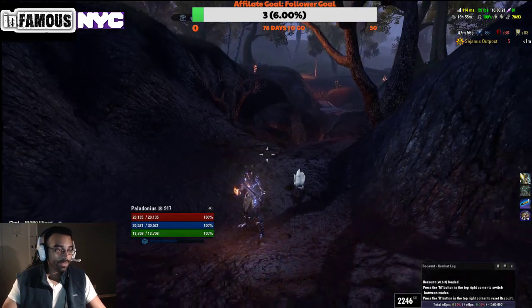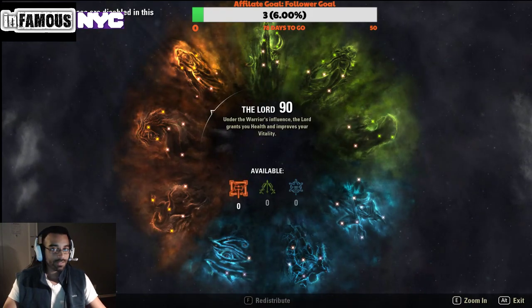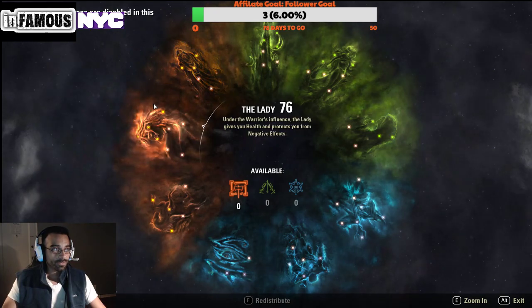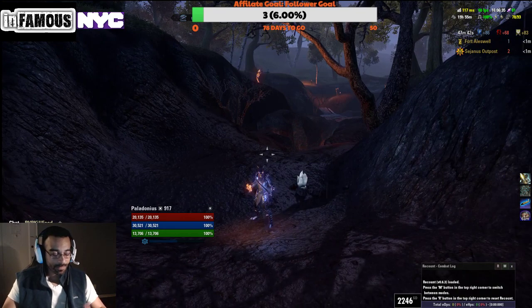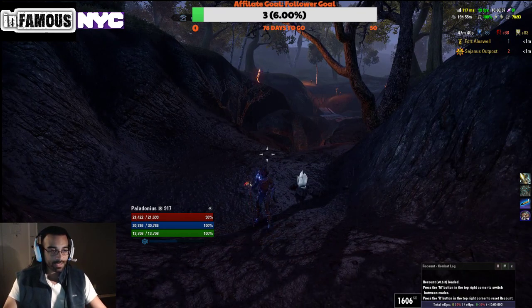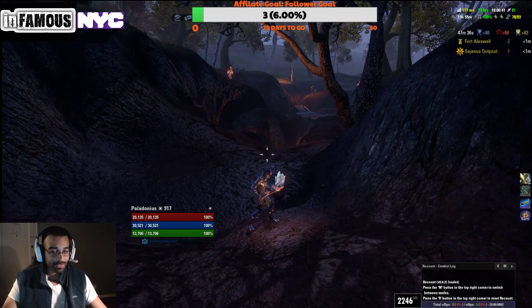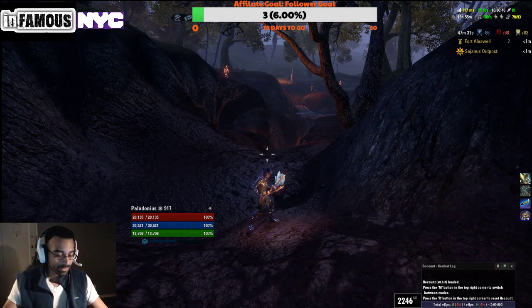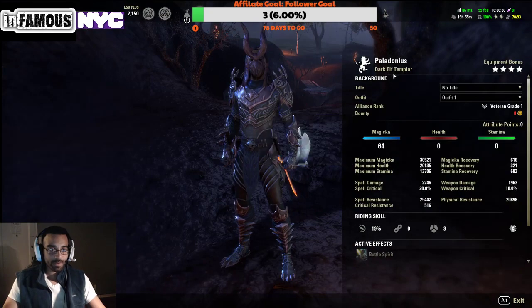This is a no-CP build. You can see up in the corner — it's blocked by my logo a little — it says Champion Points bonuses have been disabled in this Alliance War campaign. So this is a no-CP PvP dual wield, light armor, resto PvP build. It's high damage, high resistance. You can see my unbuffed spell damage there in the corner: 2246. Let's jump right in.